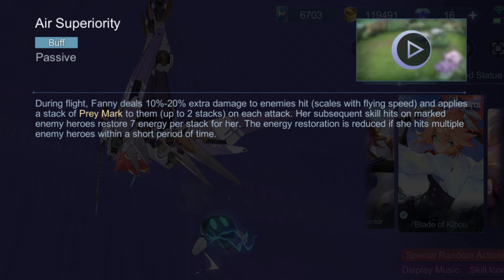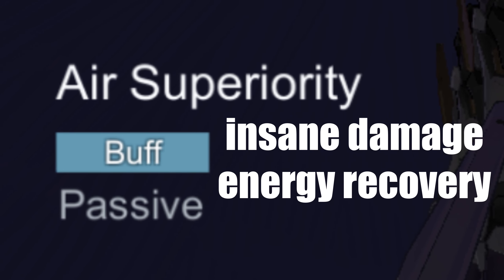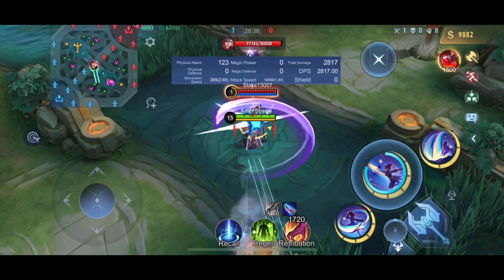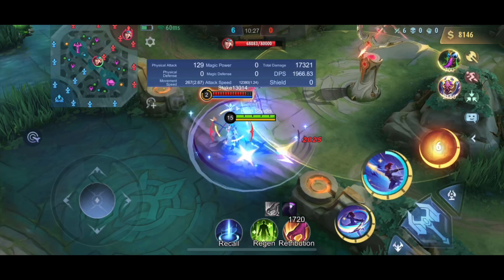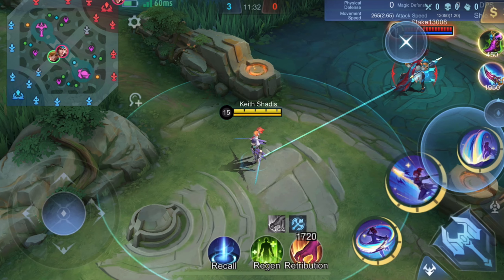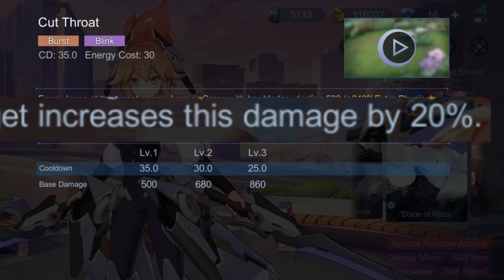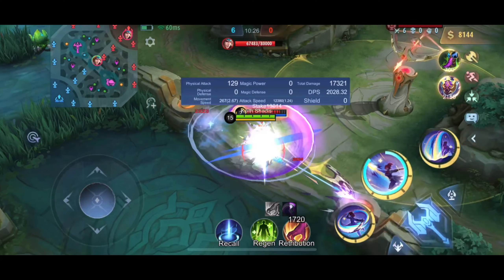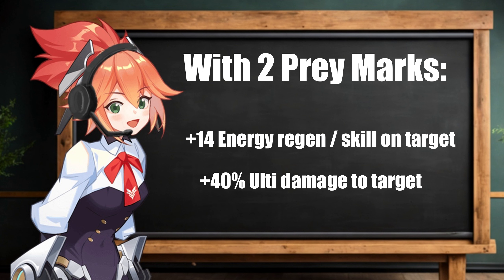Next is Fanny's passive called Air Superiority — the key to her insane damage and energy recovery, through prey marks. When you use your cables and hit enemies mid-air, those enemies are marked with prey marks. If you hit an enemy with any skill while they have a prey mark, you recover 7 energy. If you use Cutthroat on a target with a prey mark, you deal 20% more damage per mark, with up to two prey marks per target. So with two prey marks, any skill hit regenerates 14 energy, and Cutthroat deals 40% more damage.